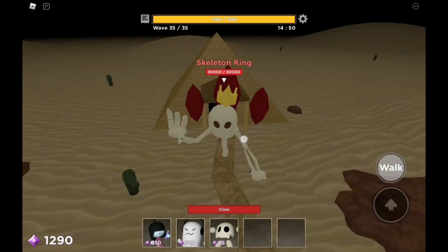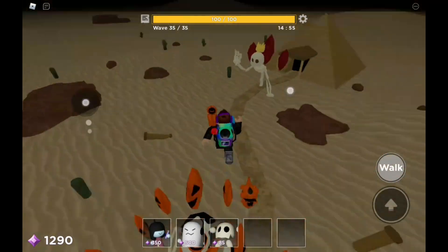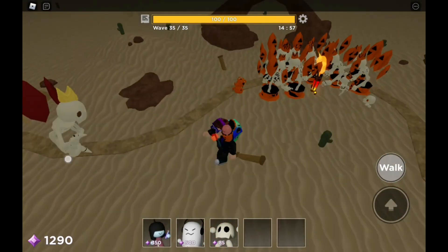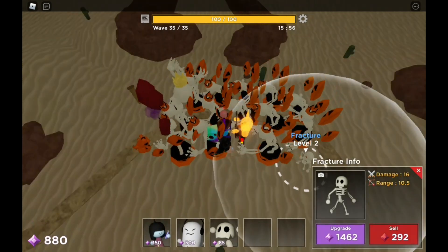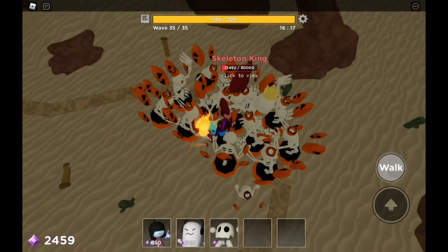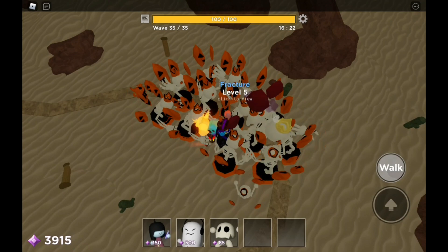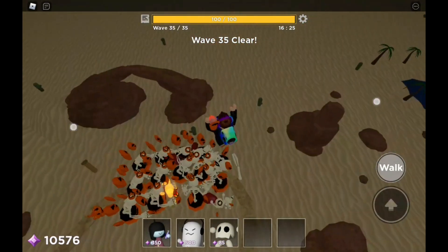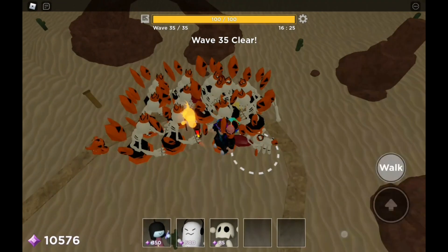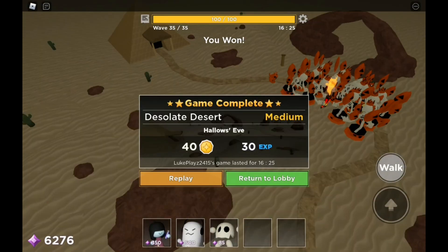Okay so it's apparently boss wave right now. Just focus on upgrading the Fractures while the other Fractures defeat the boss. Upgrade just this one — and the boss is dead! Look at that, he went from there and then died over here. And there we go, that's how you complete the weekly challenge Hollow's Eve.